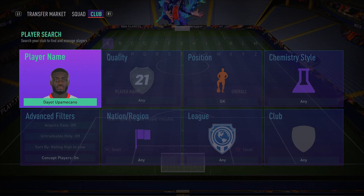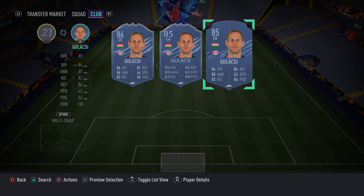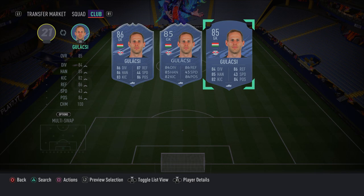In the goalkeeper spot, we have Peter Gulacsi — another RB Leipzig keeper. Make sure you go in and pick him up because he's a fantastic goalkeeper who should make you a lot of good saves. He's got some decent stats as well.